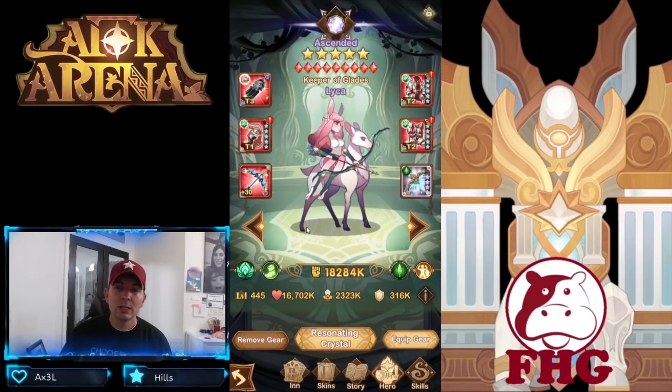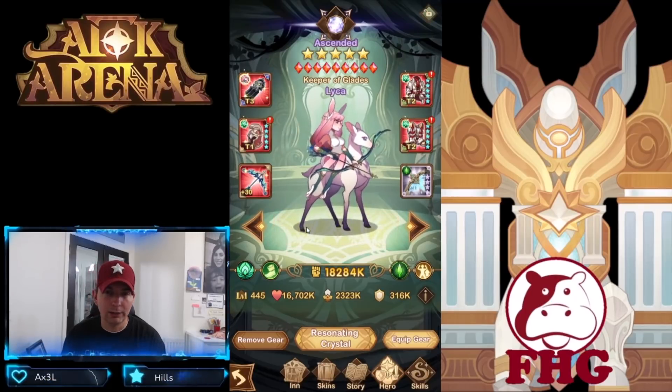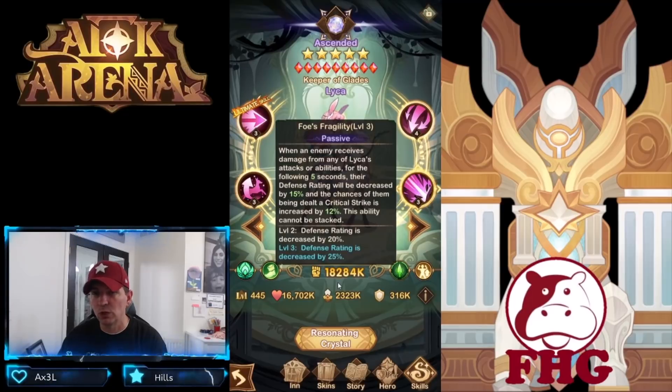Next is Laika, who a lot of people underestimate. In the back-middle position her ultimate ability kills heroes super fast. With the haste buff and energy buff she destroys enemies very quickly. Her Foe's Fragility skill decreases enemy defense rating by 25%, which becomes more and more important as campaign enemies get stronger. With 9/9 furniture this affects two of the five enemy heroes — a huge boost to damage output.